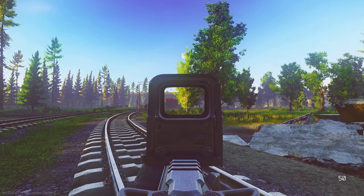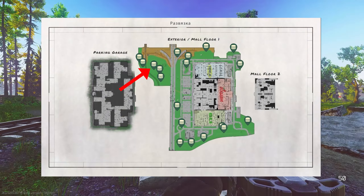Once again you can use this metal structure for reference. There's going to be a rubble pile with the barrel stash.